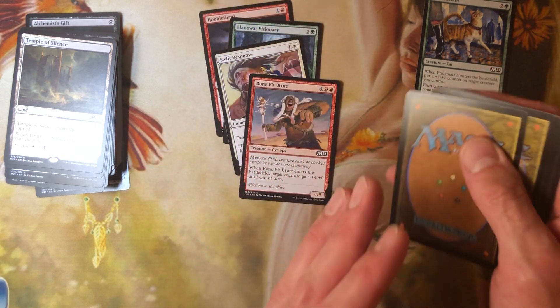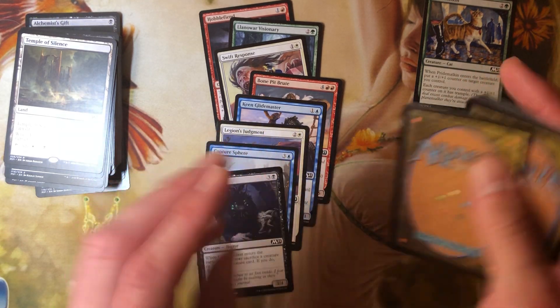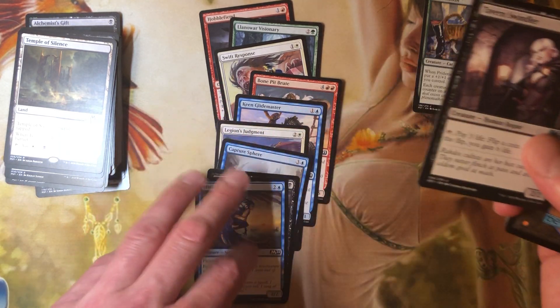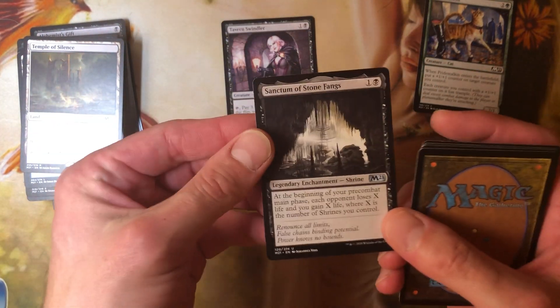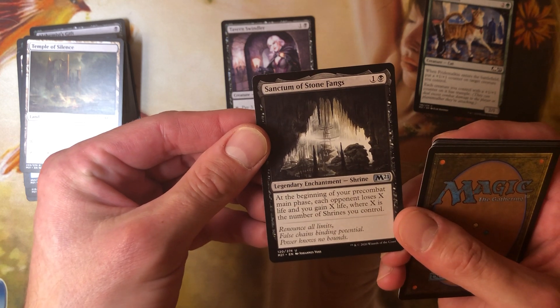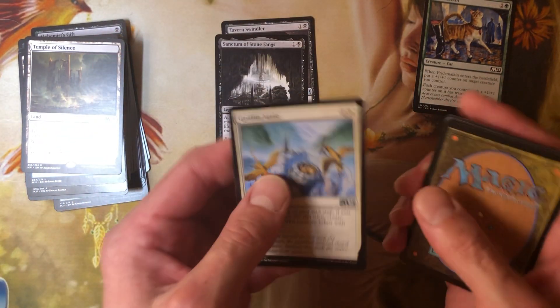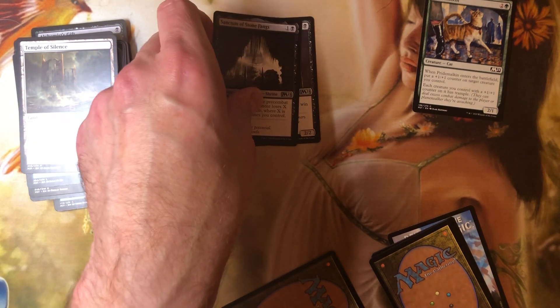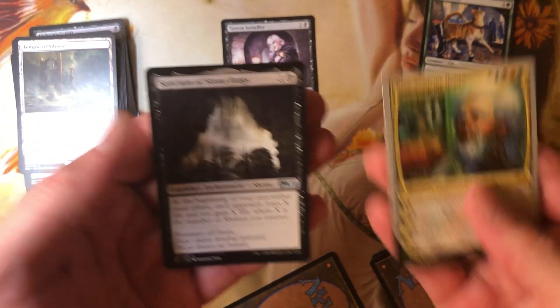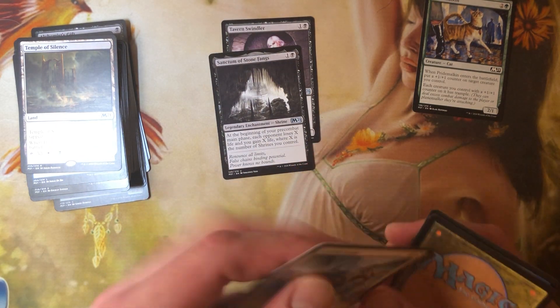I'm not a big fan of lands that enter the battlefield tapped — I don't care what they do, it's just setting me back another turn. I think there's a foil on this one, and there's another Tavern Swindler. We got the Black Sanctum Shrine — at the beginning of your pre-combat main phase, each opponent loses X life and you gain X life where X is the number of shrines you control. It's coming — I'm just letting you know. For those of you listening, I just showed Urza and the shrine.